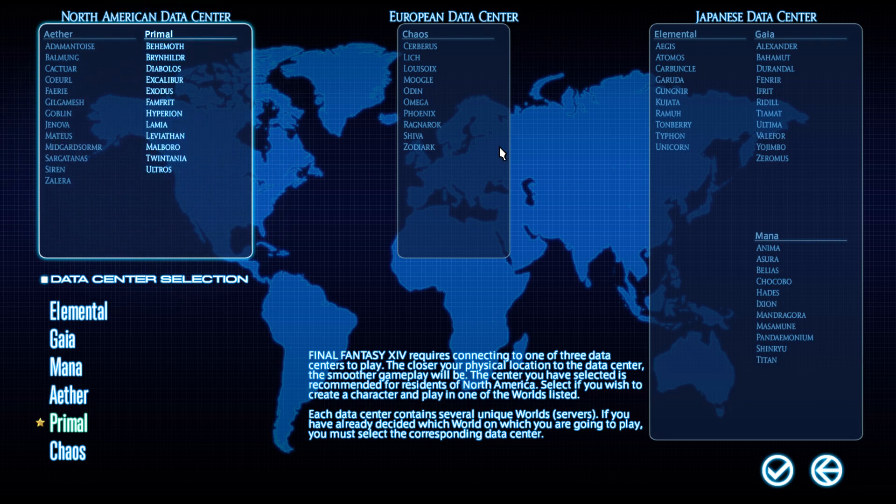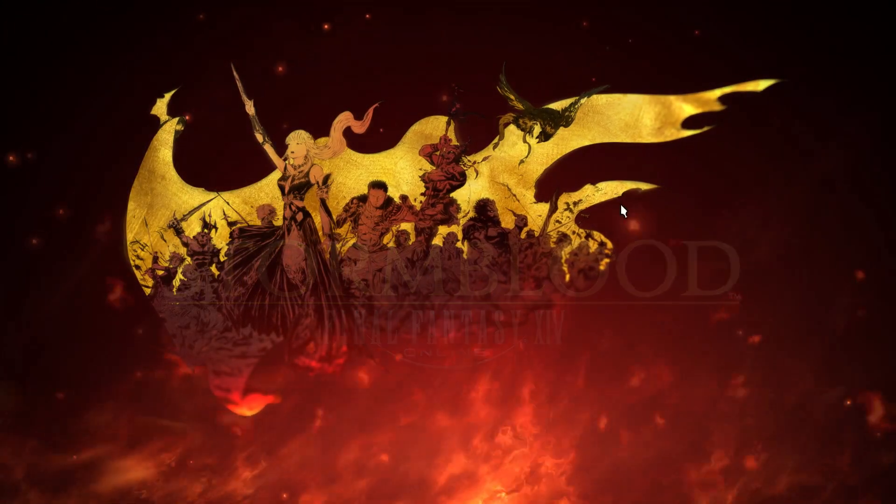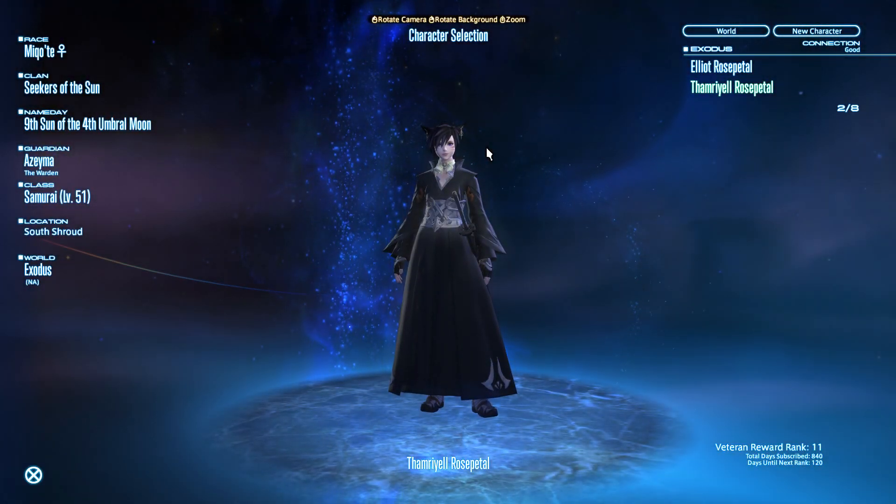Please be mindful of language settings when choosing your datacenter. If you go to any of the Japanese datacenters, you'll primarily run into Japanese speakers. On a North American datacenter, you'll primarily interact with English speakers, though you could run into players from any other nation. In the European datacenter, you'll find different varieties of European languages. I'm going to choose Primal — and this is the first thing you do when you make your first character.